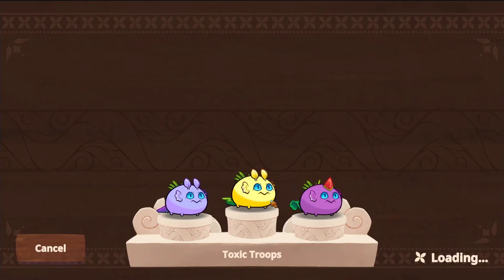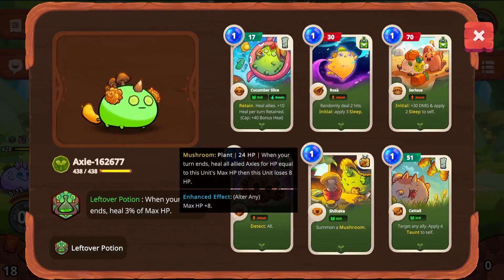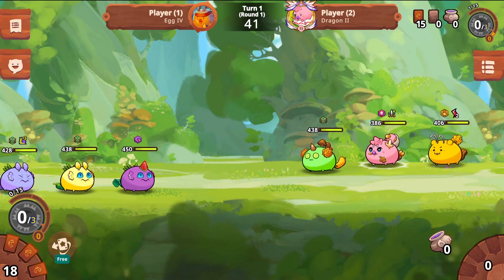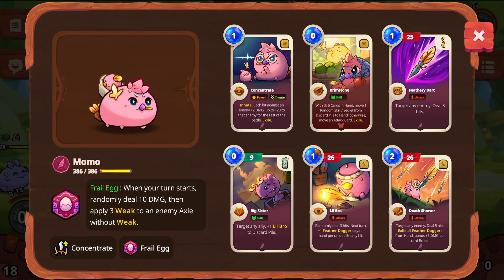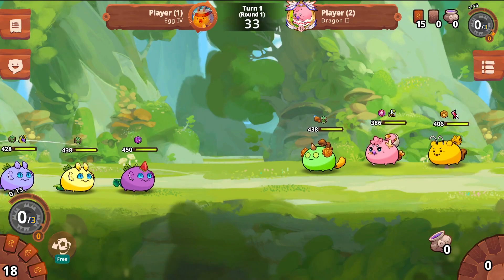Without further ado, let's hop into a match and see what this team can do. When you first hop into a match, a great practice is to click on your opponent's Axies. This will give you a full rundown of all of their cards and the runes and charms they have attached. This way you can learn where your biggest threat is and where to focus your attacks.